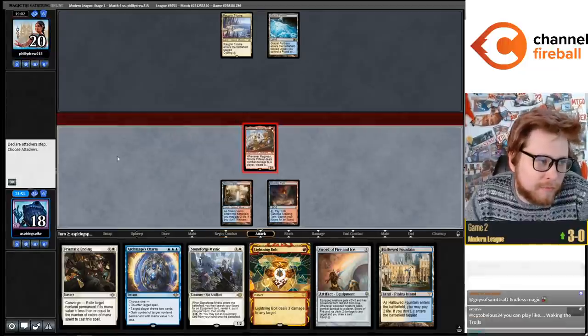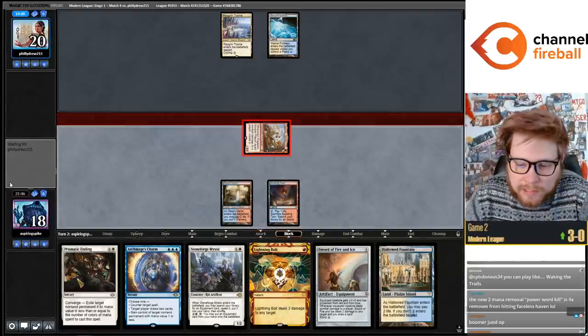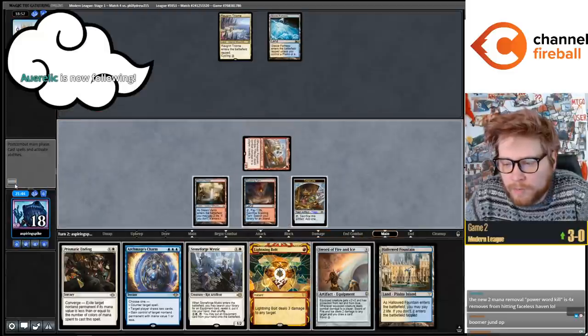I think the 3-3 split may be fine, but it's like Prismatic Ending is a fine answer to those cards - you just never really want to draw two. Closing out games with Bolts can be pretty good. I'm just going to hold Charm here.